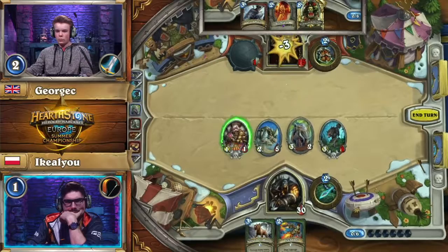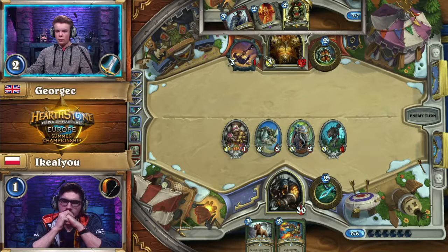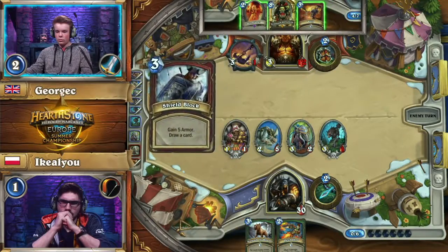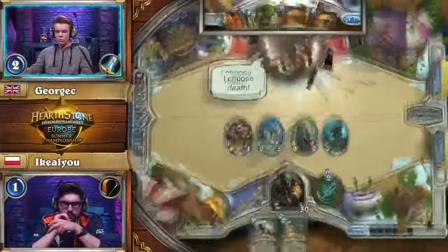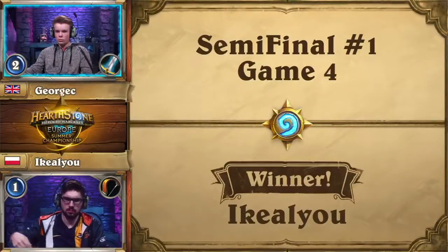I've never seen a Tundra Rhino this effective in a tournament setting. I've seen some Tundra Rhinos be played and not answered and Call of the Wild came out, but that was on ladder. George C has to go for the shield block, trying to find something to play. He gets another bash, but that's no good — shield slam would have been much better. With that he could have played the Doomsayer and shield slammed that Rhino. Such a huge threat still. He just doesn't want to waste any more time — he knows that his chances to win are non-existent, and George concedes.